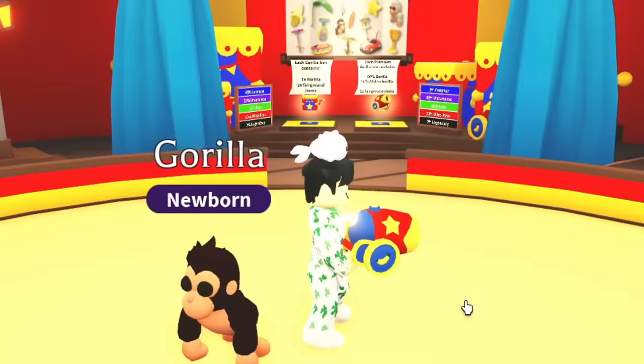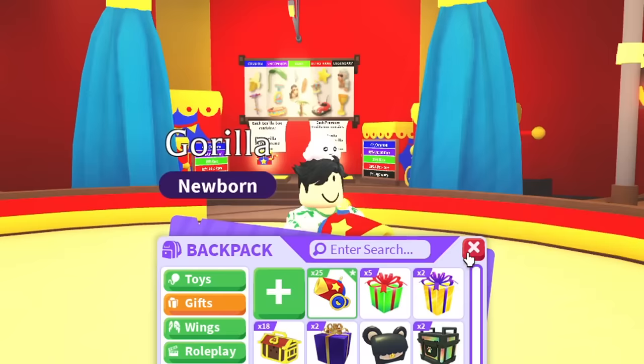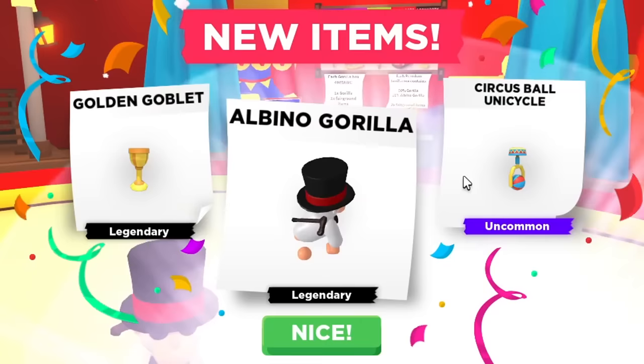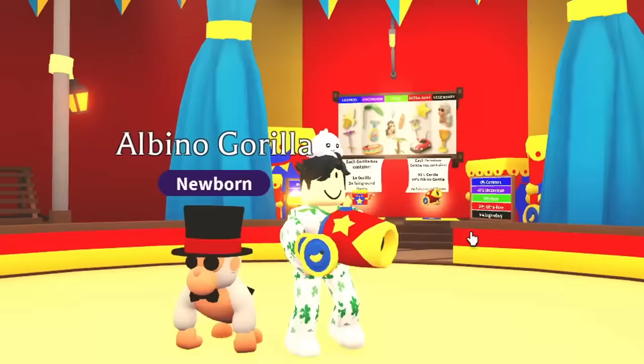I'm just gonna try to do two more — if I don't get the Albino then it is what it is and I'll let Fishy go back in. I really thought I could do it. This is my last one — oh my gosh, I got it! I got the Albino and the golden goblet! You got it on the very last one — that was a really good opening. Alright, my work here is done!